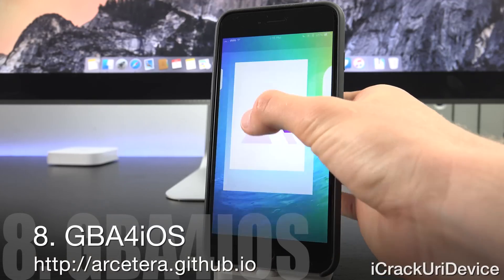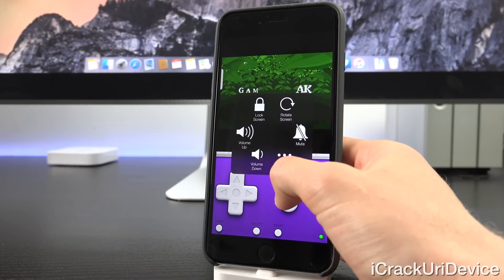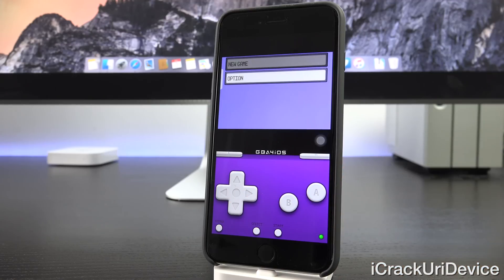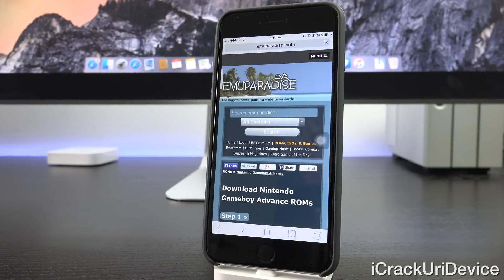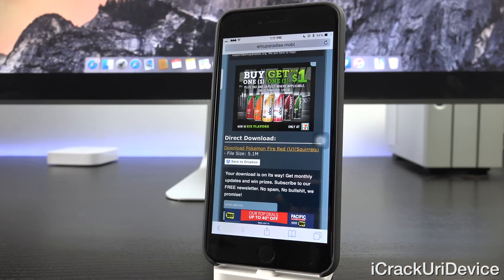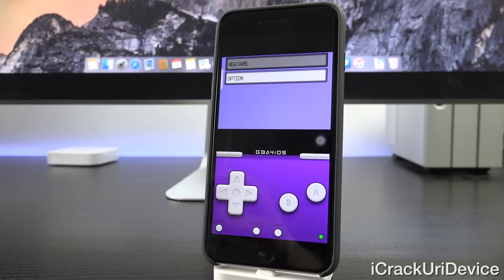GBA for iOS is an emulator that lets you play Game Boy Advance games on your device. As you can see, I'm loading up Pokemon Emerald and it plays just like a real Game Boy Advance. It's available via a custom repository. To download ROMs — the game files — simply navigate to the website, find the game you're interested in, tap the final download link, and it will redirect you inside of Safari where you can tap 'Open in GBA for iOS' and have your new game automatically.